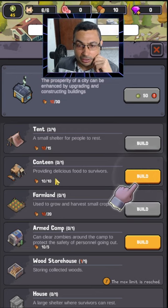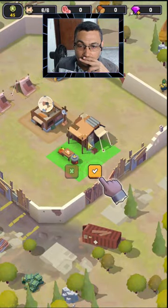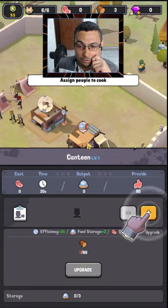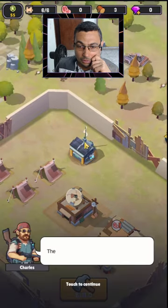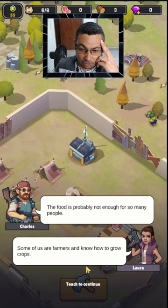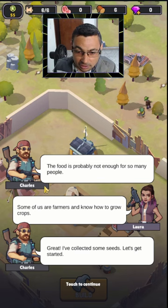Providing delicious food for survivors. The food is probably not enough for so many people. 'Some of us are farmers — no farmers, no house, how to grow crops.' Great, I've collected some seeds, let's get started.